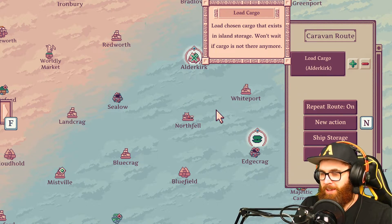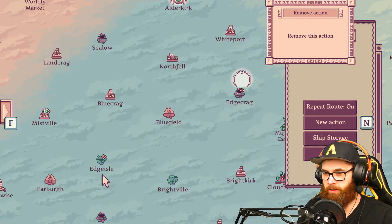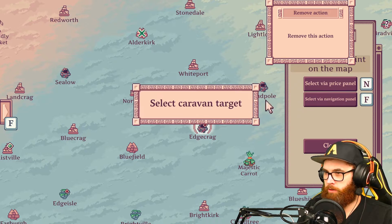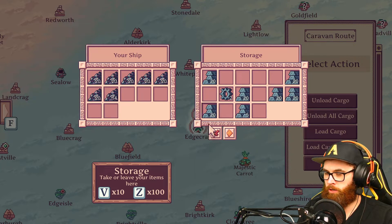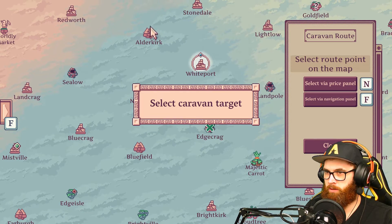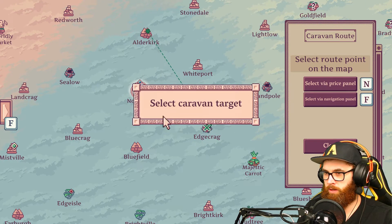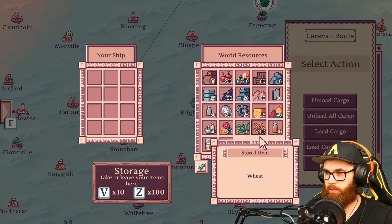I want ones going back and forth to different islands. For example, making sure this island always has sand. What we're gonna do is get this guy to load up all of the iron — I don't know if it's gonna specifically just load the iron or load whatever's in these slots, we'll see. Then it's gonna go to North Fell, then to Outer Kirk, load up all the glass, then go here — new action, sell all cargo.